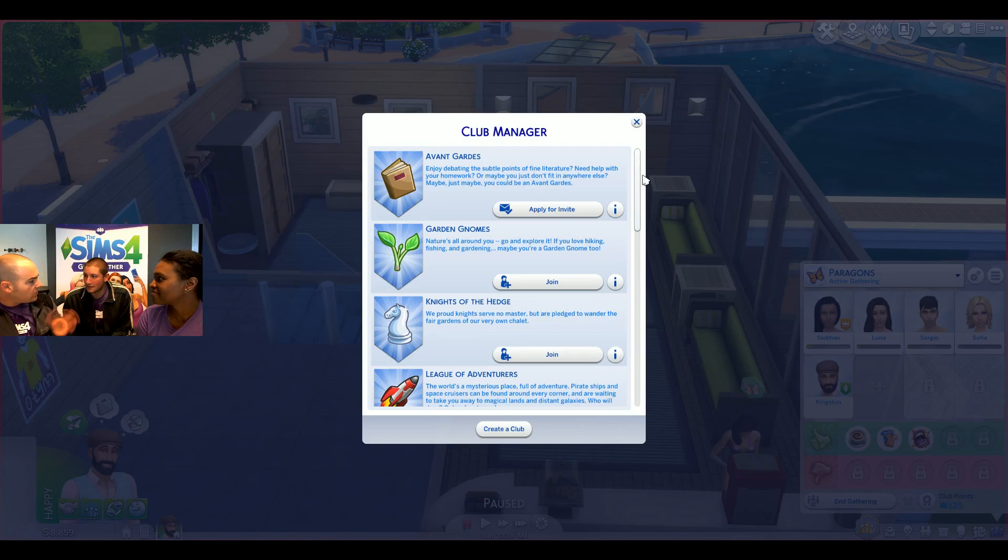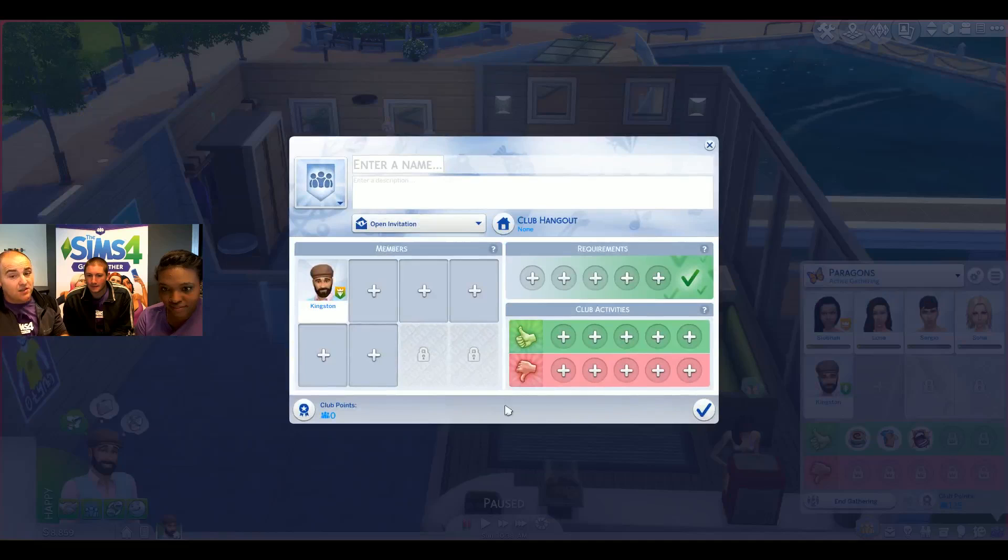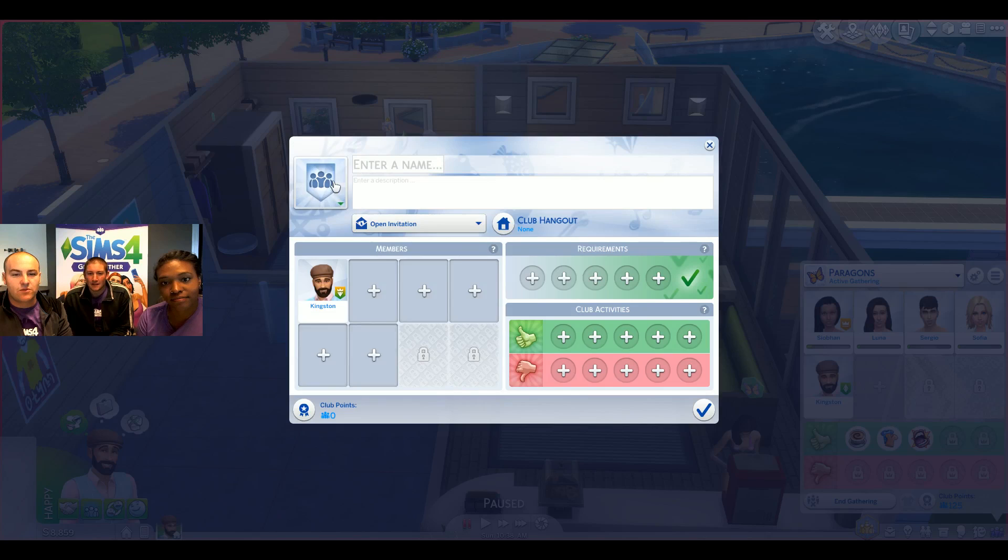You can belong to three clubs — create three or join three. The cool thing is you can go around the world and create clubs for sims you don't play, tell them where to hang out and how to act, and effectively change the autonomy and behavior of everyone in the world. In the club creation dropdown, the top options let you define your club: you can select an icon from a preset, name your club, and add a description.